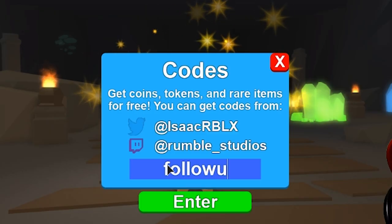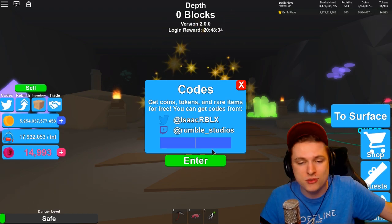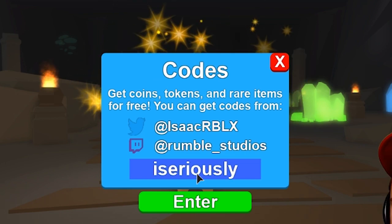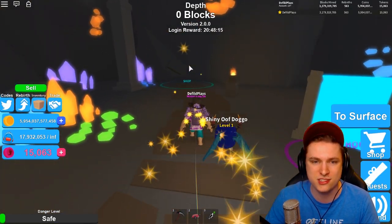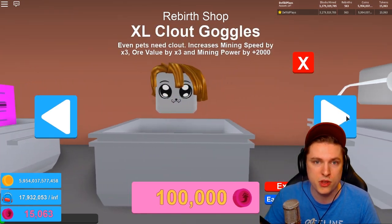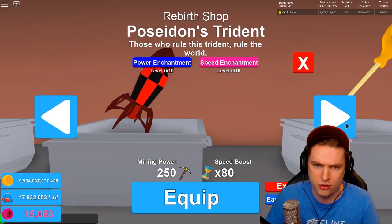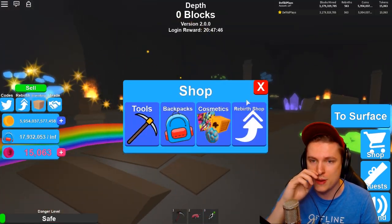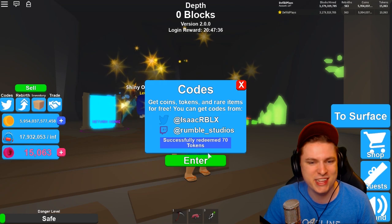Next is 'follow us', which gives you a legendary egg, and 'subscribe plus', which gives you a legendary head crate. Type those in and you should be all set. There are also some new rebirth token items you can collect — new trails from the previous update, the cloud, the phantom backpack, and the toxic backpack, which has really cool green fire effects. You can also grab tools from the rebirth shop. The new shinies are so cool.